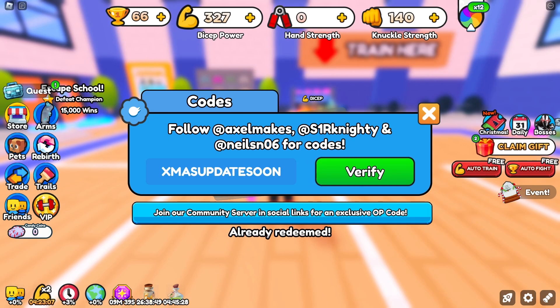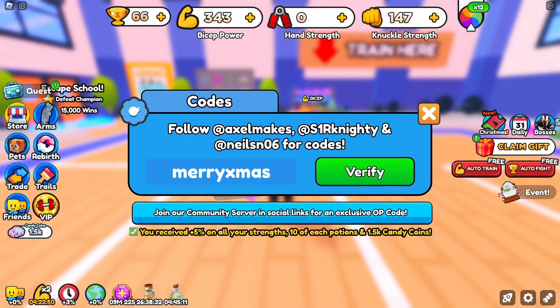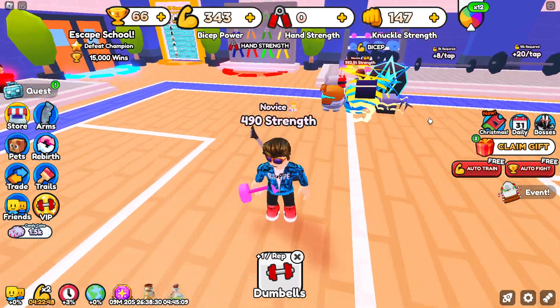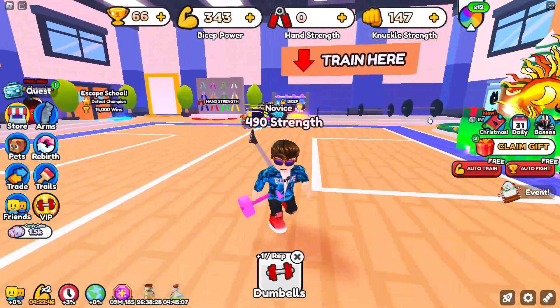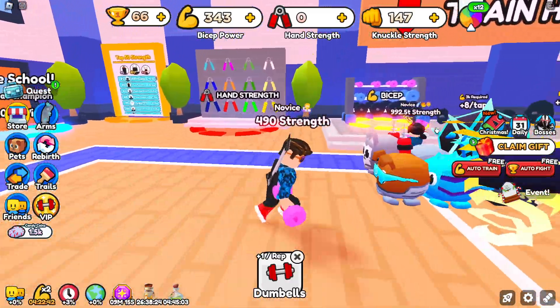And now let's go over the new code, which is going to be code MaryXmas — just like this. You're actually going to get a 5% stat boost, all potions times 10, and 1,500 candy coins. Pretty dope. As you can see right there, it says exactly what I just said. This is really cool — that code is amazing. You guys need to enter it right now because that is a really, really OP code.